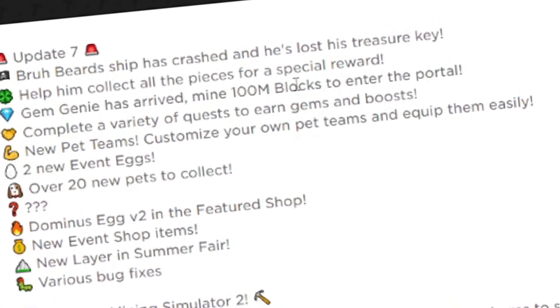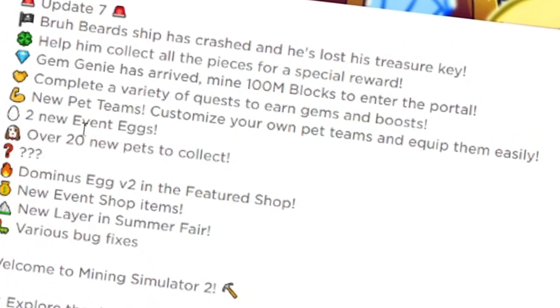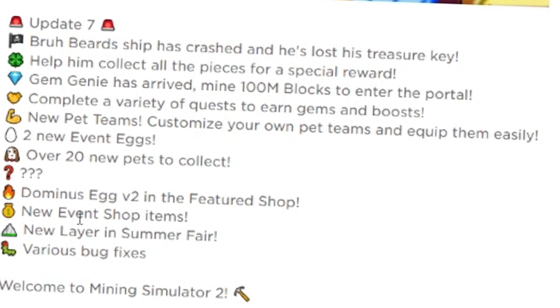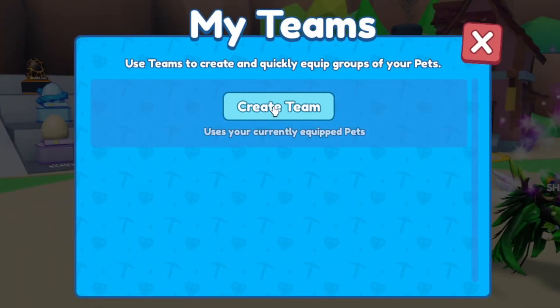We got the Gym Genie, a whole bunch of quests to earn gym and boost, new pet teams which is super cool, two new eggs, a whole bunch of pets, a Dominus egg, and the featured shop. We're definitely going to get those new event shop items, a new layer in the summer fair, and various bug fixes. Let's start with the pets — you can create a team, kind of like BGS.